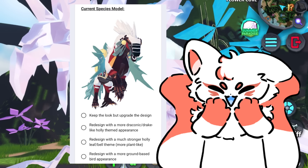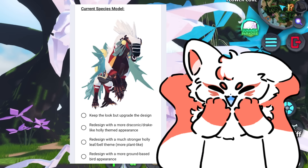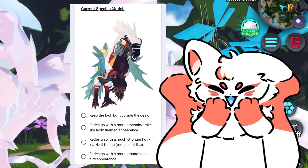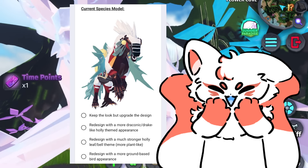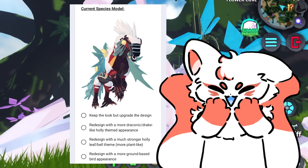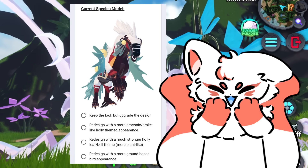And finally, the Sleernox redesign options are: keep the look but upgrade the design, redesign with a more draconic drake-like holly-themed appearance, redesign with a much stronger holly leaf or bell-themed more plant-like look, or redesign with a more ground-based bird appearance.